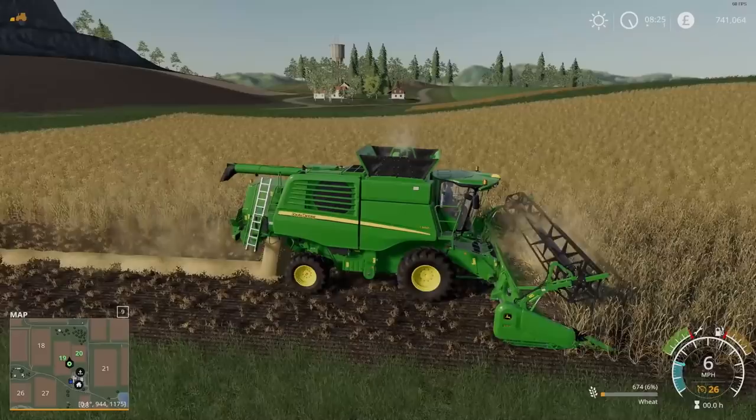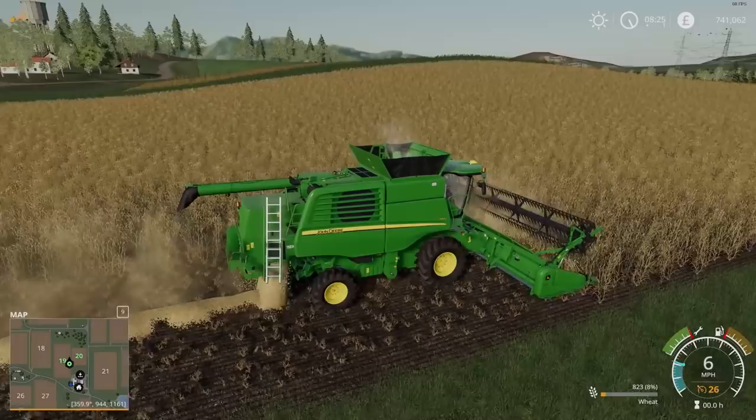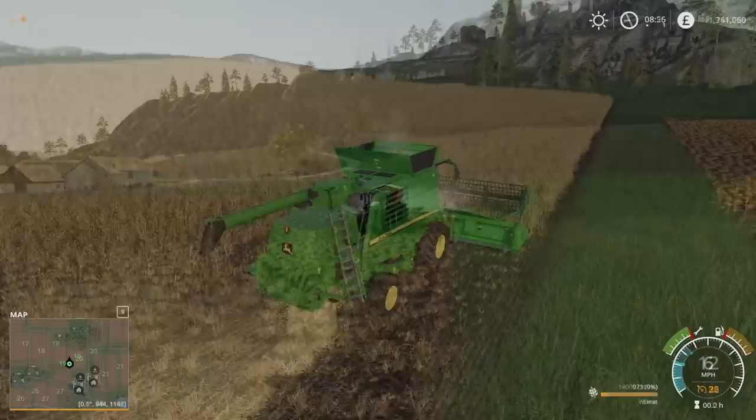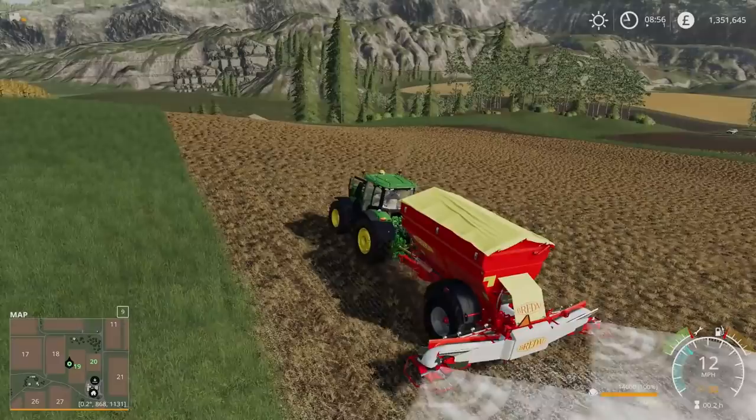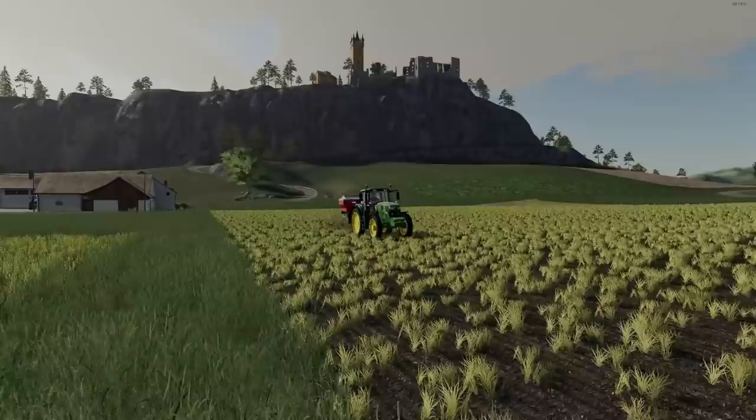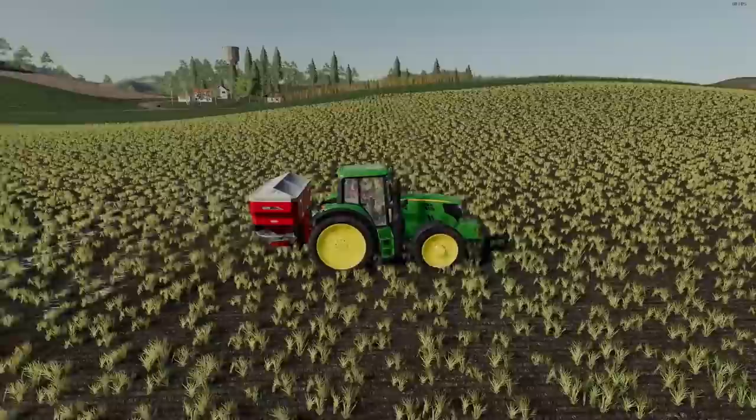Now you have the basics of what Precision Farming is, let's take a look at how this has been integrated into Farming Simulator 19. The Precision Farming DLC has been developed by Giant Software as a project with John Deere and EIT Food, along with the University of Hohenheim in Germany and the University of Reading in the UK. It is planned that many features of Precision Farming will be added to the module over the two-year lifespan of the project, starting with heterogeneous fields and soil types.